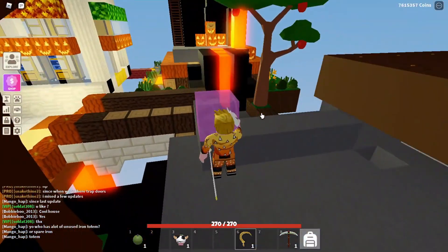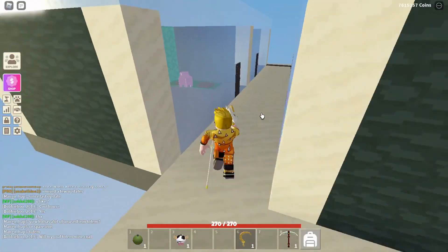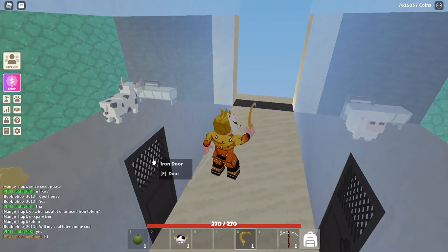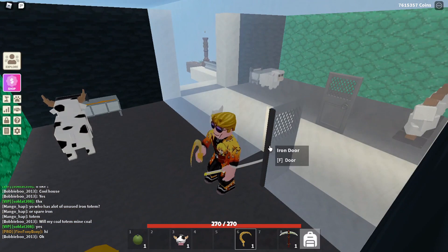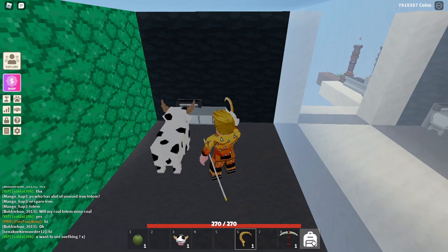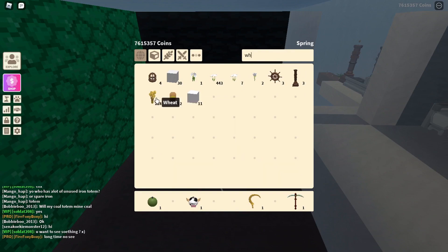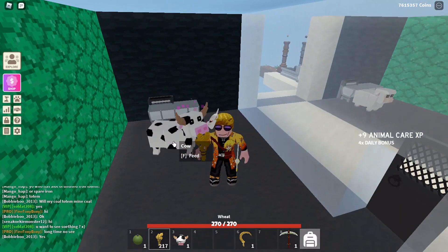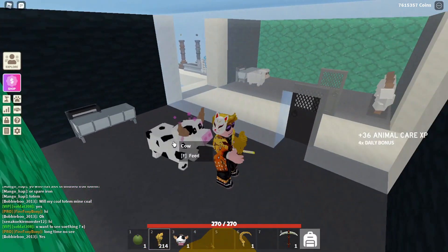After you collect your wheat — or if you already have a lot of wheat, you don't have to collect it — you go to your cows. I have them stored here, three of them, even though they're always on top of each other. To get the cow ornament, you really need to just take care of your cows. Let me put out my wheat — you can feed them, you can pet them, you can milk them. I think I got the ornament just by feeding them or petting them.